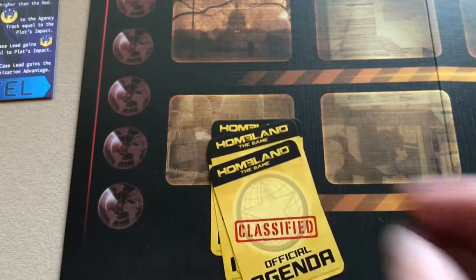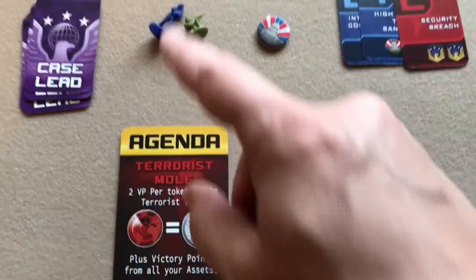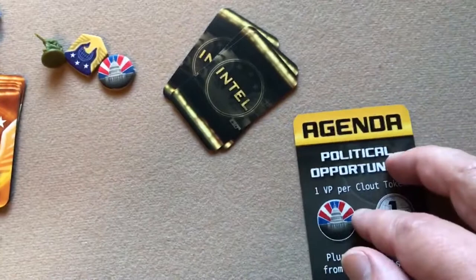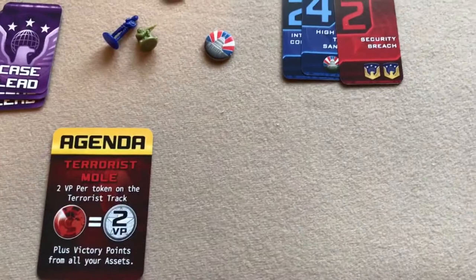I've dealt one card to each player. Normally this would remain hidden, but since I'm playing solo I'll reveal them: player one is the terrorist mole, player two is a loyal agent, and player three is a political opportunist. Because there's always one more card than the number of players, it's possible you could have a game without a terrorist or without a political opportunist.